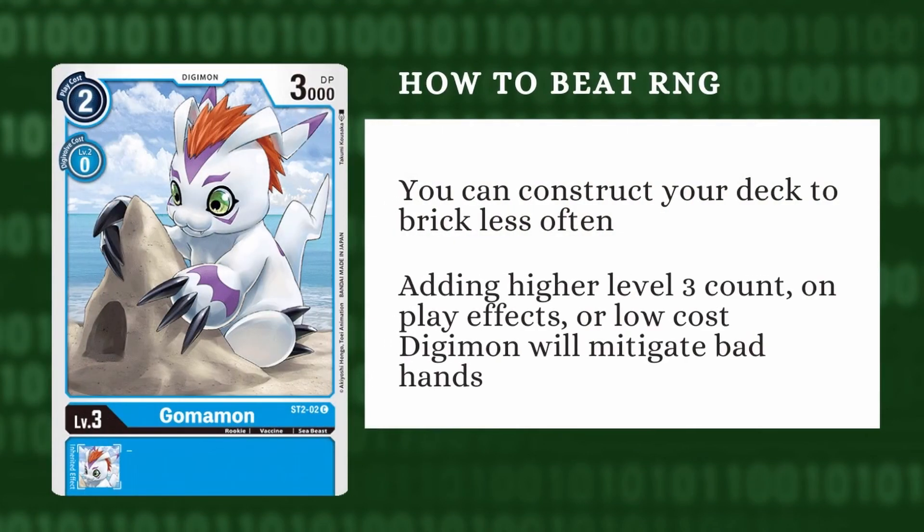Finally, you could and should probably be playing more rookies. In our first deck building video, we mentioned that the minimum amount of rookies you should be playing is 12, and we seriously do mean minimum. Because realistically, that number is still very low and will significantly increase the risk of not opening a rookie in your opening hand. You will find that most competitive lists will on average run 15 to 16 rookies, and in some cases like Rookie Rush, a lot more.